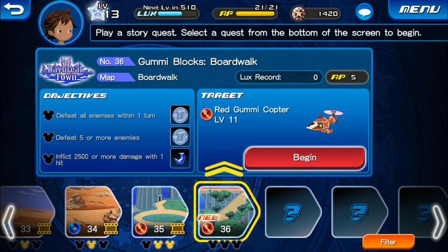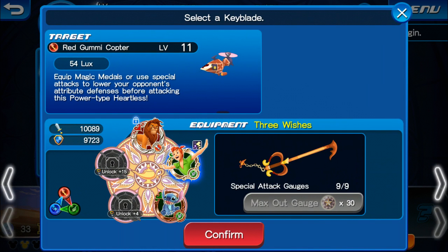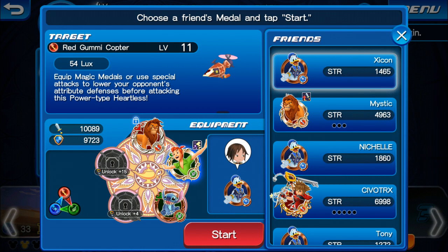So, Gummy Blocks Boardwalk — let's begin here. We did get a new Keyblade last episode, which were the Three Wishes, and we're going to go ahead and start. We did switch out for Stitch, but for our friend we're going to go ahead and bring him into this right here.